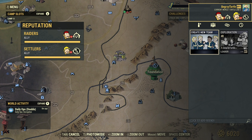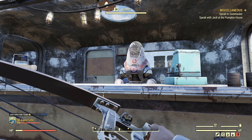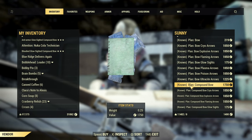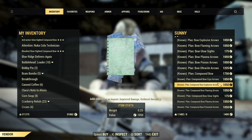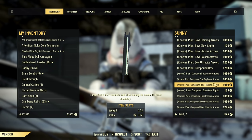It will take quite a lot of time. After you do it, regardless of which faction you max out, you'll be able to buy it. If you have your reputation maxed out with Foundation, Sunny will have the Compound Bow plan for you, and it costs 1750 caps — that's the lowest price you can get. After that, you have plans for all the modifications to the Compound Bow, which can be purchased at the same vendor.